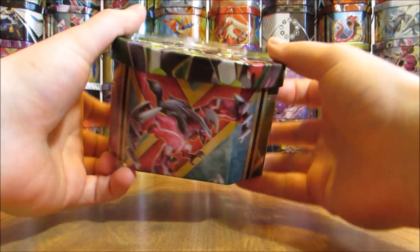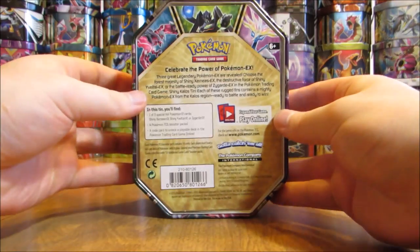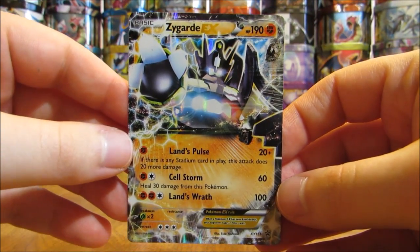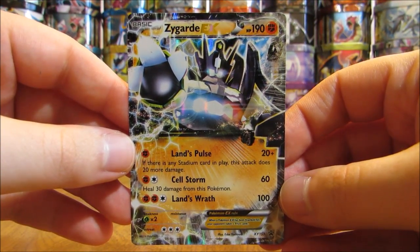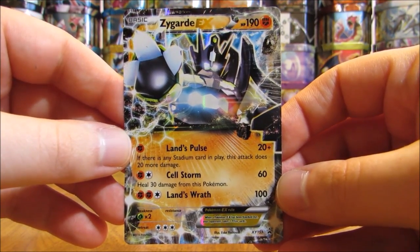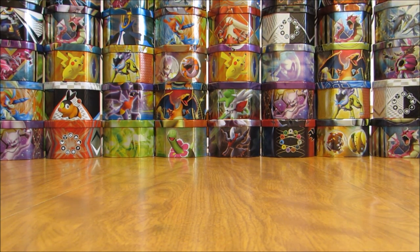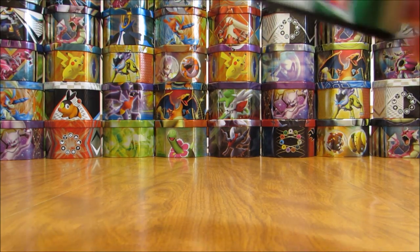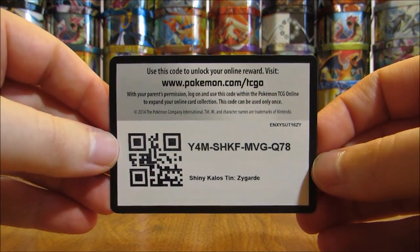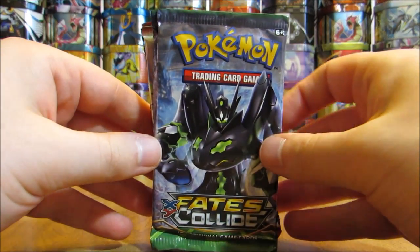So there's the front and then the sides — give you a quick 360 view — and on to the back. As you can see, Lands Wrath does 100 damage for only three energy cards. Zygarde EX number XY151, and that is alternate artwork. I believe it is from Fates Collide, which is where Zygarde EX is originally from. Here is the online TCG code card, and then the four booster packs on the inside.